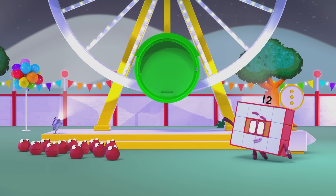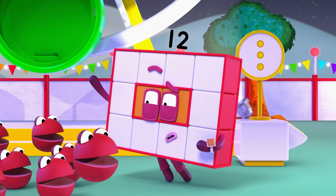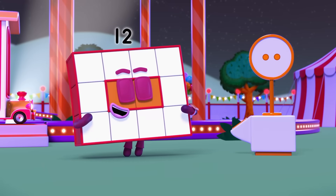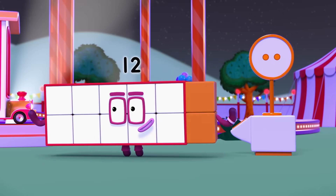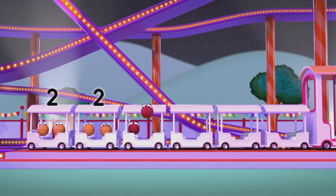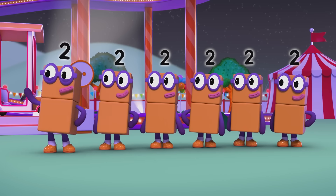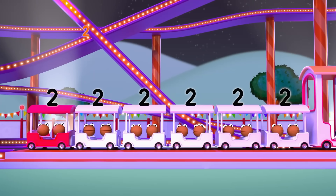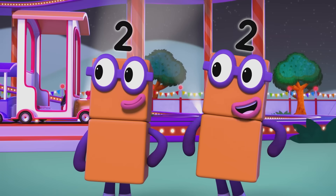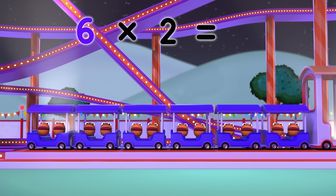Are you ready for the fastest, most thrilling... the runaway train! In pairs, please. All aboard! Two, two, two, two, two, two — one, two, three, four, five, six carriages. And how many in each carriage? Two! Six times two equals twelve!